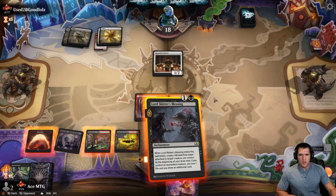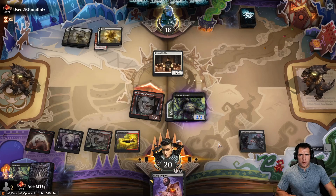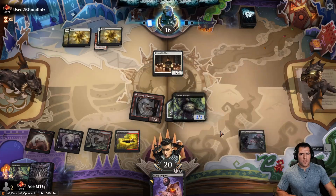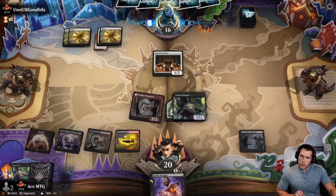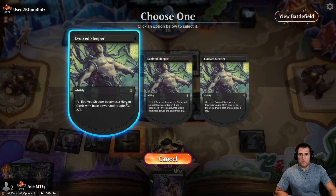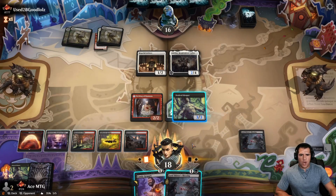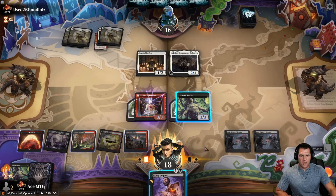We're going to have to ditch our Wicked Role anyway. I doubt they'll attack in. Pump up. I'd love a nice hit off these draws — another Lord Skitter's Blessing, we will take that. Put it right here. We want to keep these on if possible so let's swing in with both. Get this damage in first. Double block, double block — no. So now we don't even have to use the Bargain mechanic. We get rid of that and now we at least have two creatures. We're going to draw three cards next turn unless they're somehow able to kill both of my creatures.